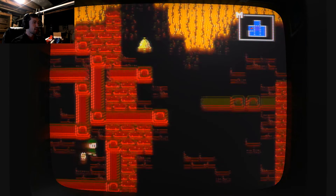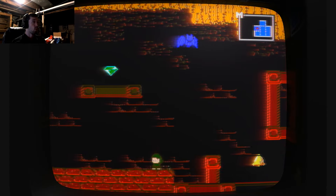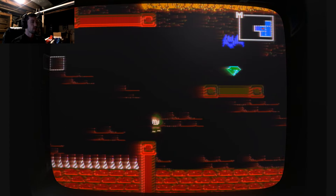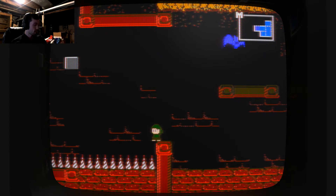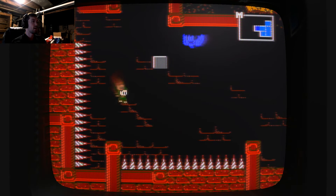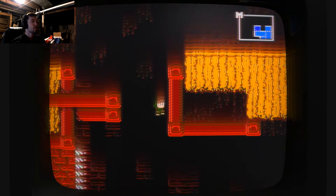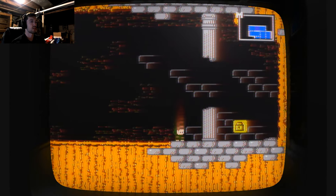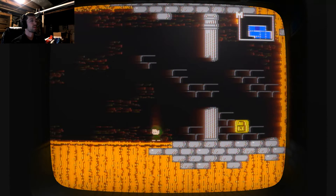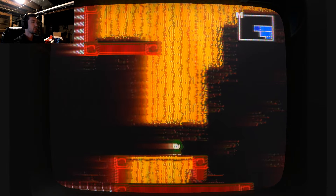Another gem! Two more — one more. That's like the world's easiest gem to get. How am I gonna do this? Invisible — oh that worked! I didn't mean to do that but it worked. The switch is over here but there's a gem in the other direction, so I'll get the switch first. A lock is open somewhere — so there's only one lock left. This should take me to the last gem.